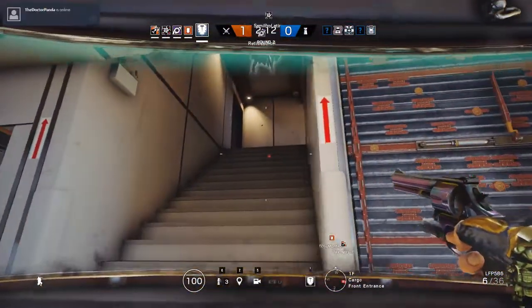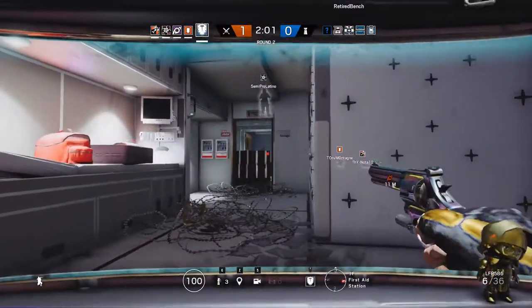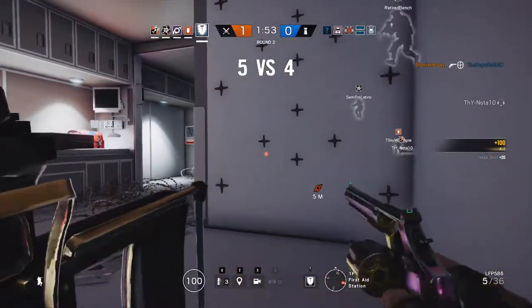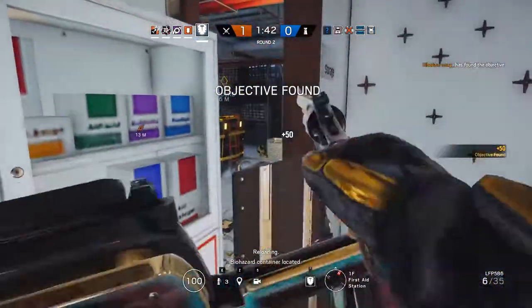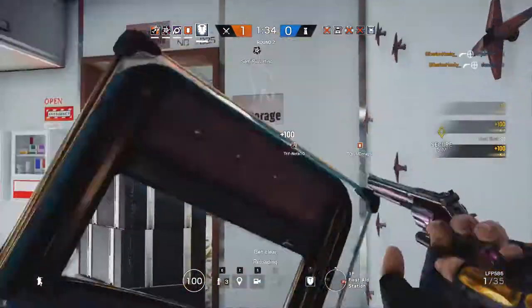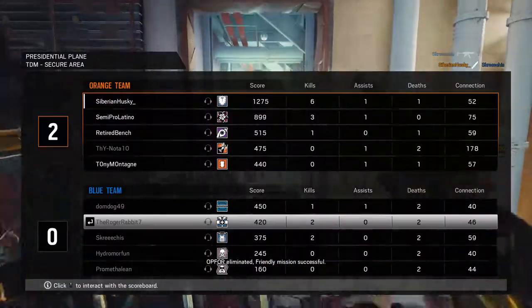Do you see Ash? Just look out for the door. What? The door on your left. Clearing the way. What's on the left? Biohazard container located. Free shot. Reloading! I took your stomach! Good shot. Op four eliminated. Friendly mission successful.